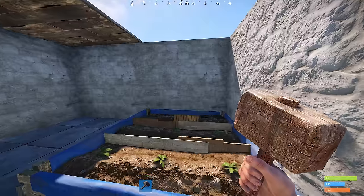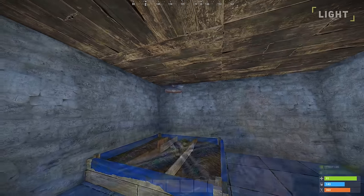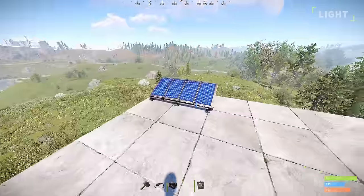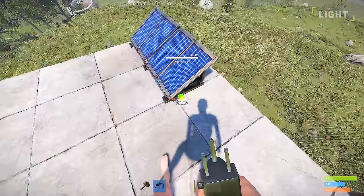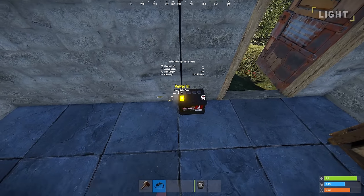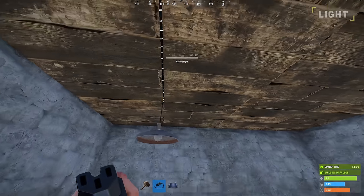For the crops to effectively grow they will need a light source. You can achieve this by either having no roof above the planters so they can access the sun, or by installing ceiling lights above them. A single ceiling light can cover up to 4 planter boxes with a full 100% light condition. Ceiling lights will need to be powered with electricity. The easiest option includes crafting a solar panel, a small battery and possibly a switch. With the solar panel placed on your roof and battery inside, connect them using an electric wire tool. Connect the solar panel's output to the battery's input, then connect the battery's output directly to the ceiling light or to a switch and then to the ceiling light, so you can control when you want the lights on or off.